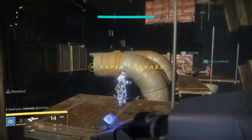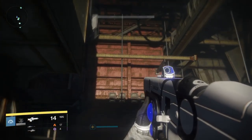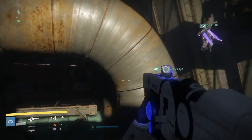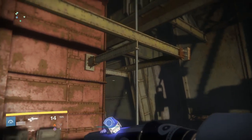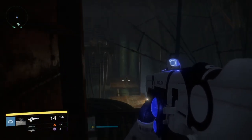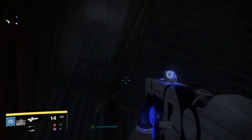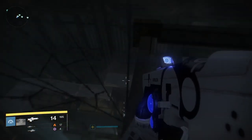In the next portion of the raid there's a jumping puzzle where you move from one boss to the next, and there's actually an entire extra room on the right side where you can find a secret chest. As you're jumping through, look over to the right side — you should find an additional room. It's pretty easy to find: jump up a little and you'll see a pathway that's white instead of brown. There's a little box on the right you can go into, and right around the corner from there is the chest.